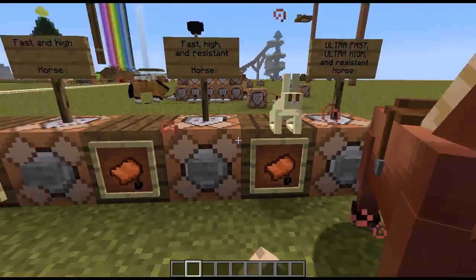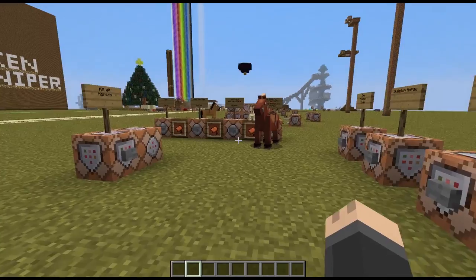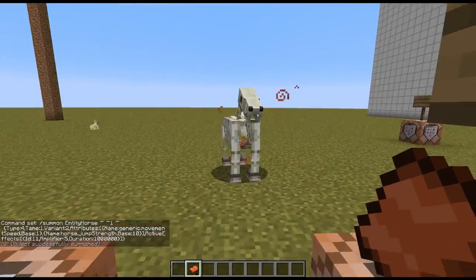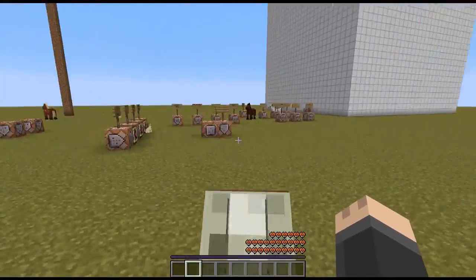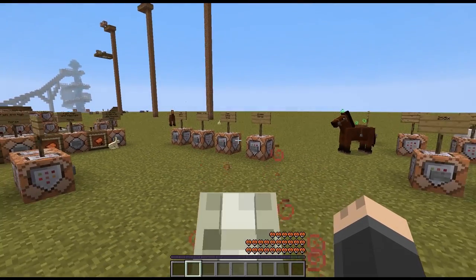There's also one other thing — if you want to do this with a skeleton horse or a zombie horse, you can just type into the command and add 'type' at the beginning. I believe it's type 4 for a skeleton horse. If you put that at the beginning, you should have a skeleton horse with the same effects. And now we have a skeleton horse that does all these things. If you want to know how to do a zombie horse and other things like that, I'll put a link in the description for that video.